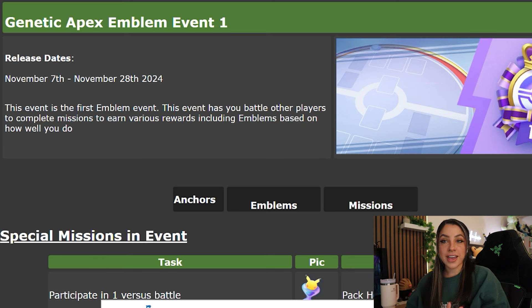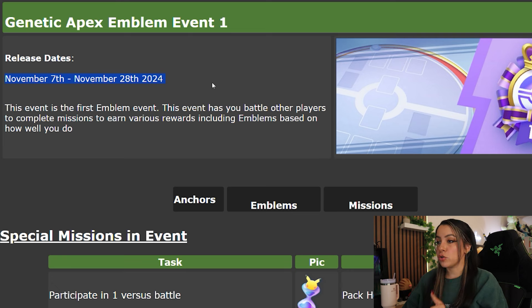I'm here on Cerebee's website where they have the latest information on our Genetic Apex emblem event. This event will be running from November 7th to the 28th, and this is the first emblem event since the game is brand new. This event is going to have you battle other players to complete missions to earn various rewards, including emblems based on how well you do.